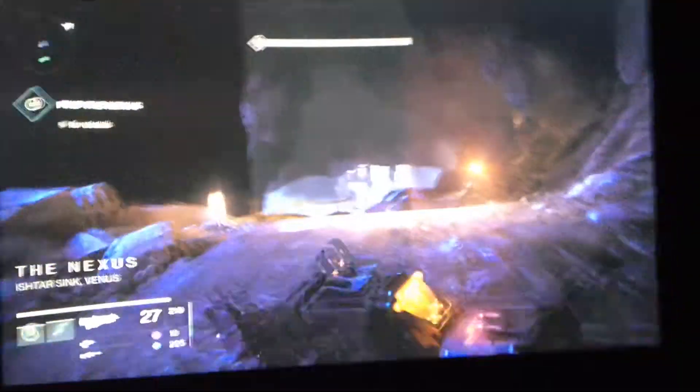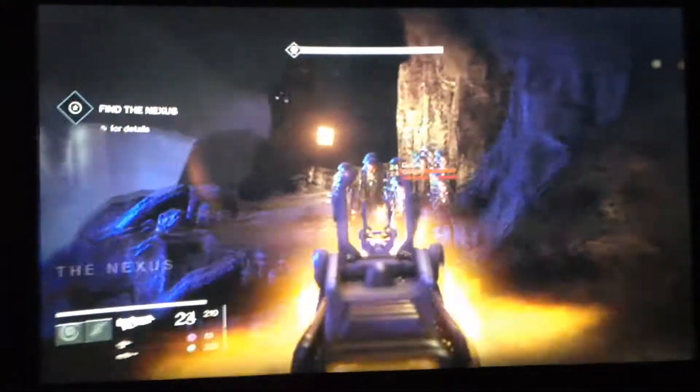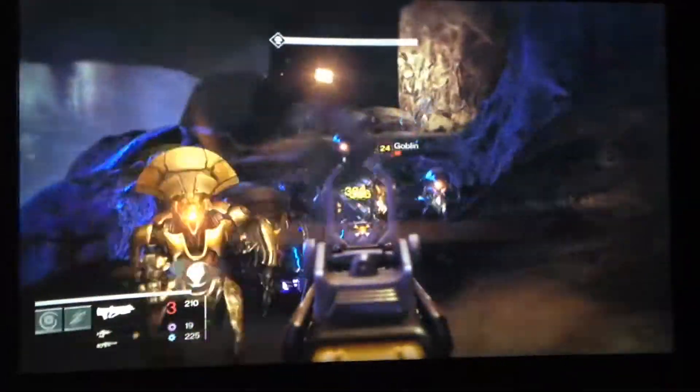Alright guys, today I'm going to be showing you a pretty awesome exploit in Destiny. What you want to do is load up the Nexus Strike Mission. You want to put the heroic modifier on. Preferably play it on level 24 — you can't do it on 28, though some people say 28.